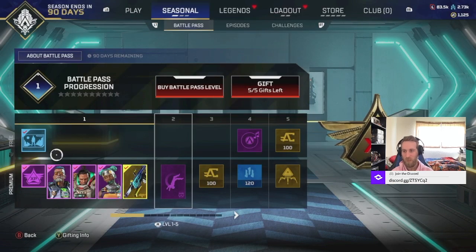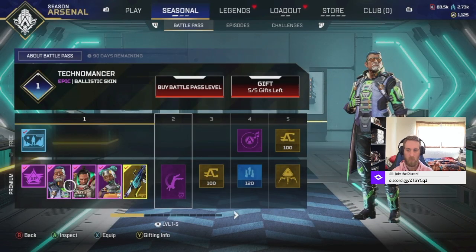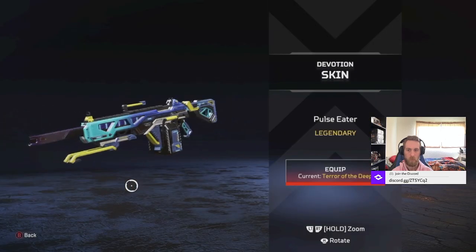Okay, so this is level one. It comes with the background - amazing - and then the skins. We got all these epic skins for these three characters, and then we got the Ledgerous skin for the Devo.